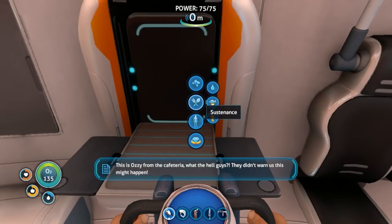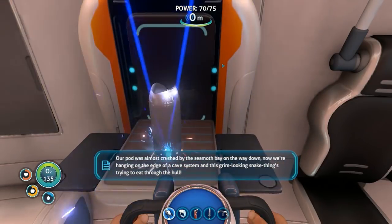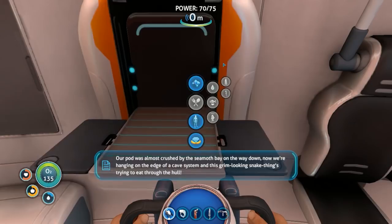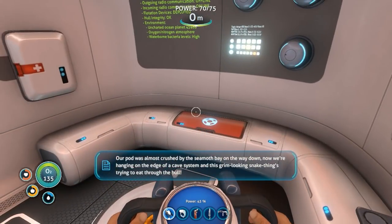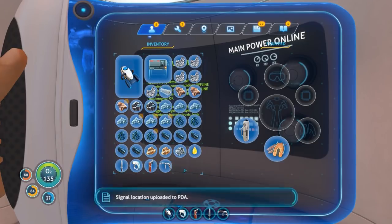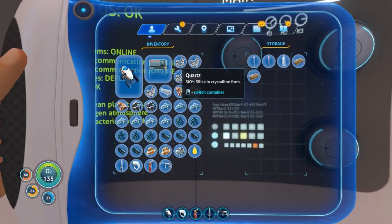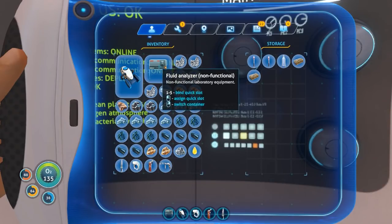This is Ozzy from the cafeteria. What the hell guys - they didn't warn us this might happen. Our park was almost crushed by the Seamoth bay on the way down. Now we're hanging on the edge of a cave system and this grim looking snake thing is trying to eat through the hole. Come get us already! Signal location uploaded to PDA, vital signs stabilizing.